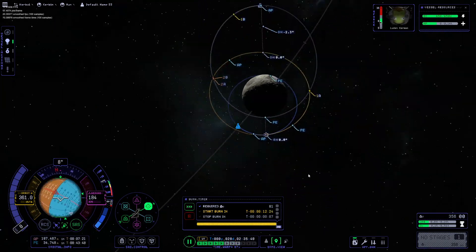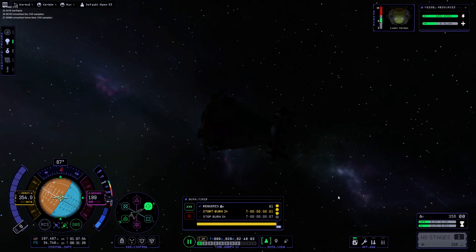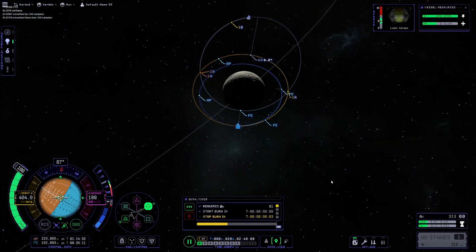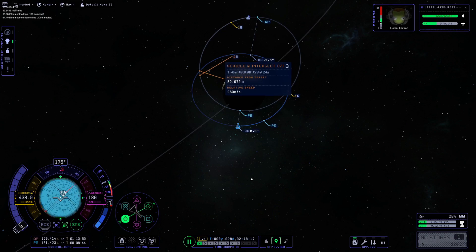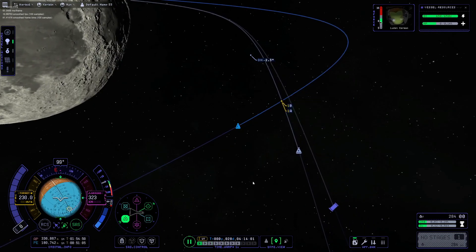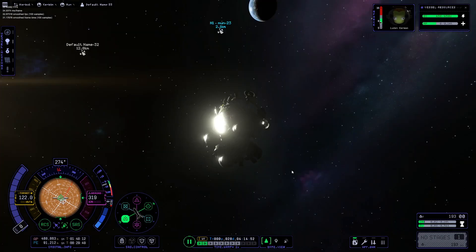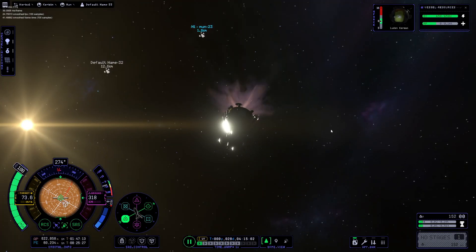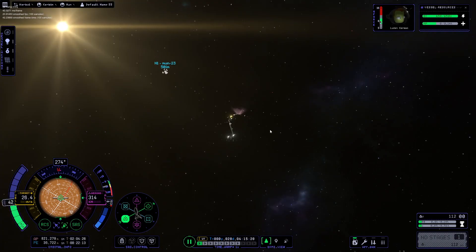Then I used the maneuver node editor, which I actually feel comfortable using now — it actually functions properly. It really had some bugs before but now it's fixed, which is great. Then we finish correcting with RCS and get within 500 meters. Once we're a little closer, somewhere around here we correct. Then I do a couple pulses of the engines to get a little closer, and then we perform our successful rendezvous.